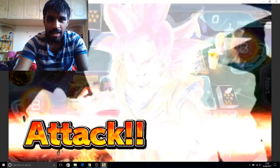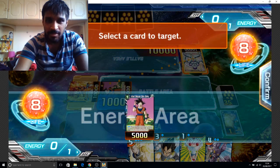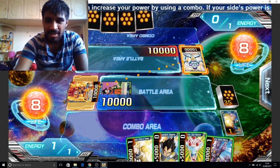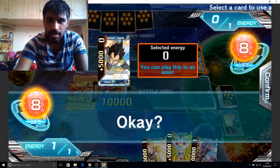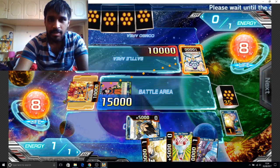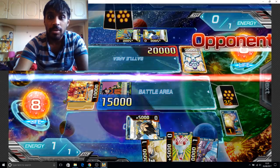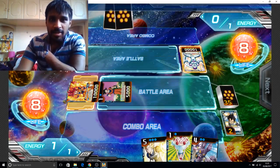Let's see if I can attack. Attack with Super Saiyan Goku — let's go! When this card attacks, choose up to one. Let's do this. Oh come on, 2,000? Jesus Christ, this guy keeps deflecting it like it's nothing.